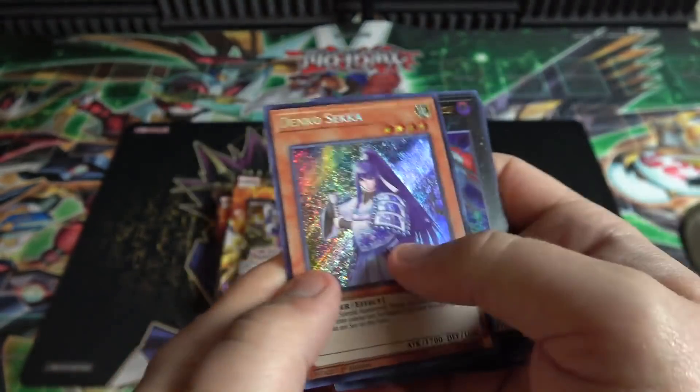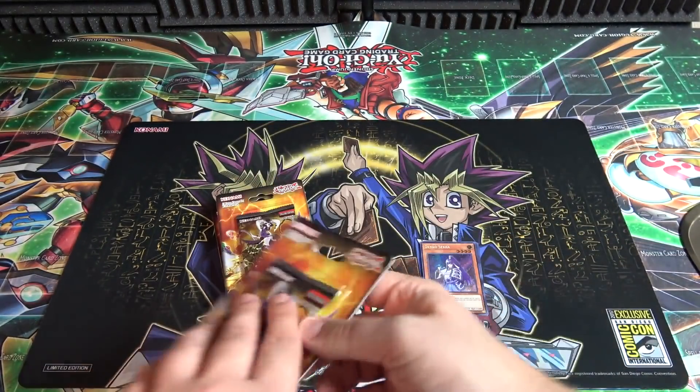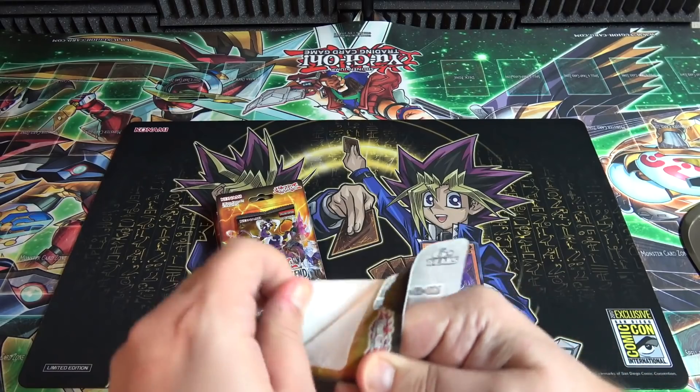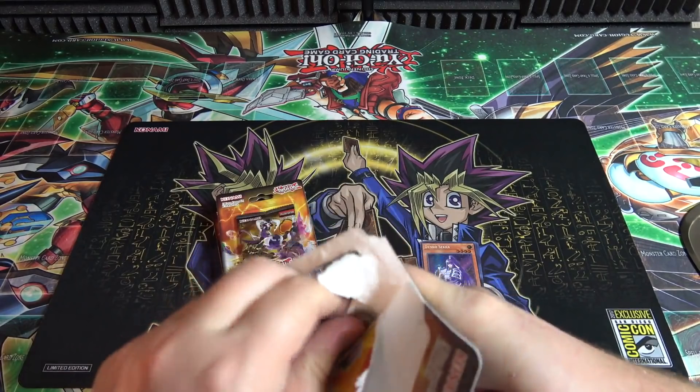Performer Pal Odd-Eyes Dissolver and Denko Sekka — there we go. Like I said, good reprints. That's another really good one, too. Secret Rare. Probably should have gotten out of this cardboard packaging before the opening video, but it just looks so much better on the thumbnail image and everything.